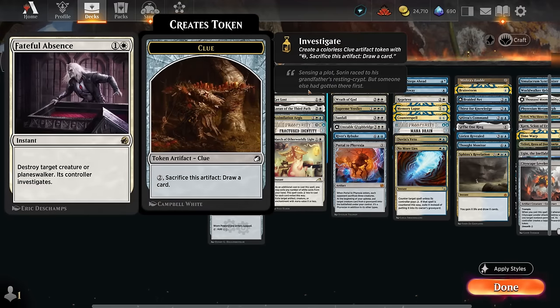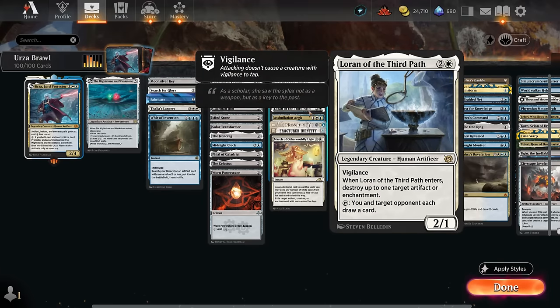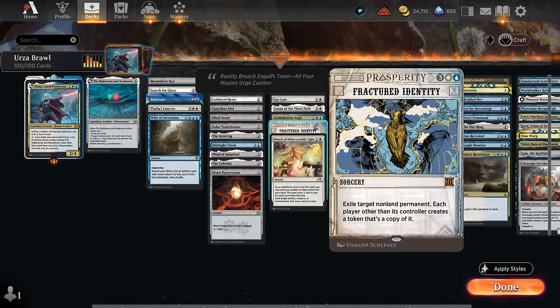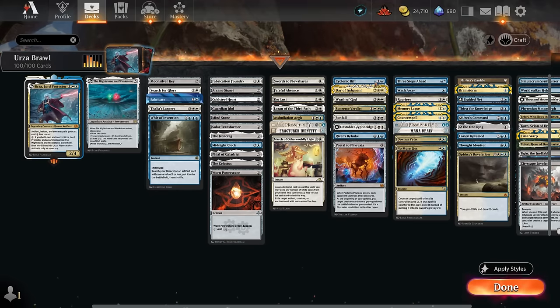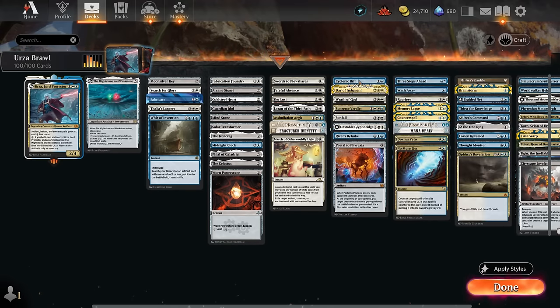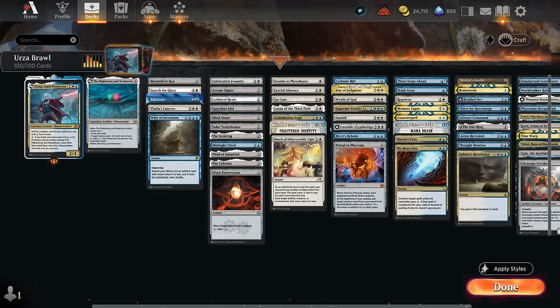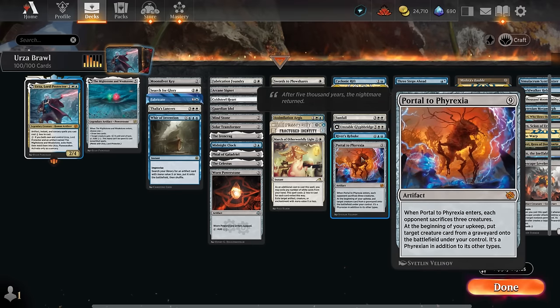For spot removal: Swords to Plowshares, Fateful Absence, and Get Lost can hit both creatures and planeswalkers — Get Lost can also destroy enchantments. Loran answers opposing artifacts and enchantments. Aegis can exile an opposing creature. Fractured Identity is a lot of fun, essentially stealing an opposing permanent after exiling it. The White March is quite flexible. For sweepers: Cyclonic Rift and River's Rebuke as mass bounce, four-mana wraths including Day of Judgment, Wrath of God, and uncounterable Supreme Verdict. Sunfall exiles all creatures leaving an incubator, and Portal to Phyrexia at nine mana.